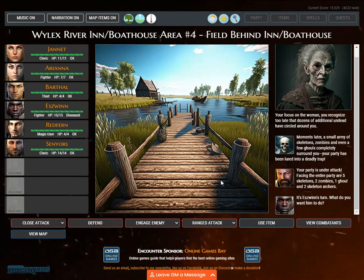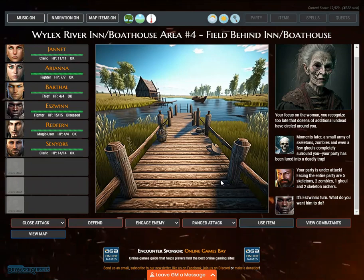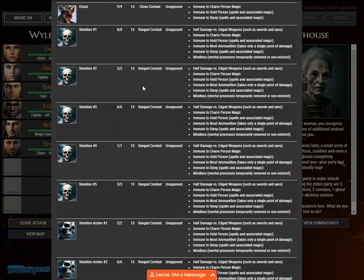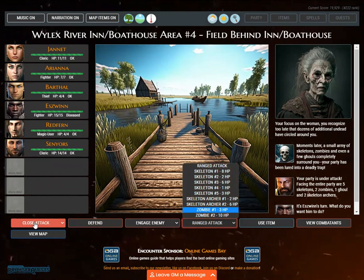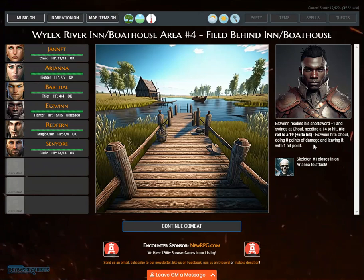Your party is under attack. Facing the entire party are five skeletons, two zombies, one ghoul, and two skeleton archers. It's Eswin's turn. Eswin readies his short sword +1 and swings at the Ghoul, needing a 14 to hit. Die roll is 19, plus 5 — Eswin hits the Ghoul, doing 8 points of damage and leaving it with 1 hit point.